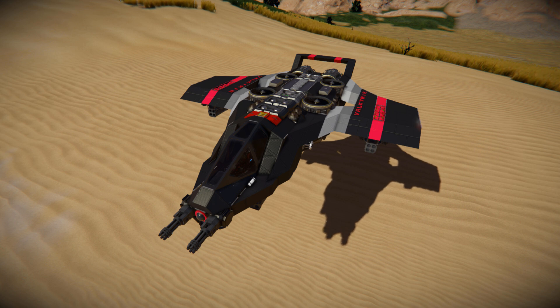We can see we've got those fancy writings on the side there spelling out Valkyrie. We've got our fancy reskinned atmospheric thrusters and we've got a few more bits and bobs all the way around the ship.